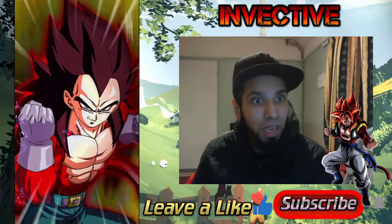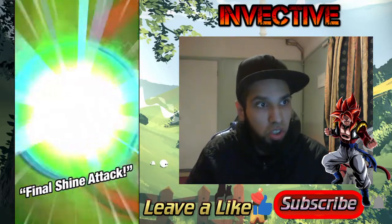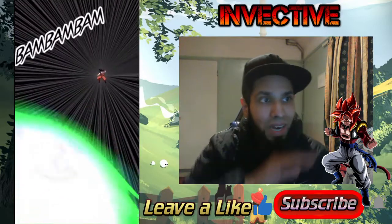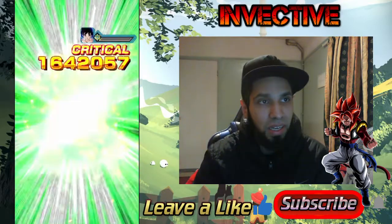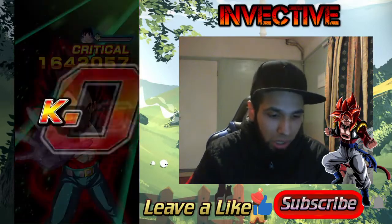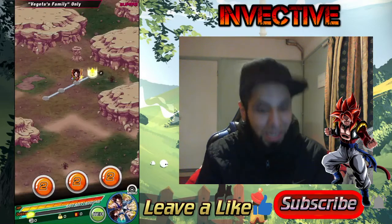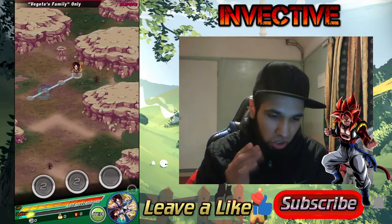Active skills really make Vegeta very usable, especially the Super Saiyan 4 one, because his entire team is all about defending and tanking until you can get his active skill off for a lot of damage. We've got the Vegeta's Family event completely done — completely crushed it, Vegeta's Family only.